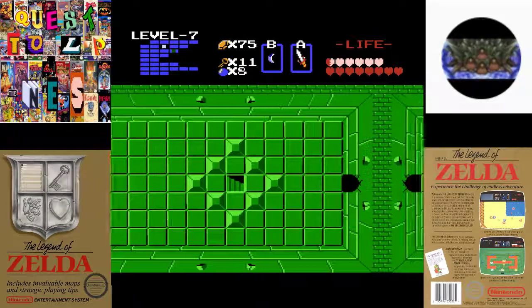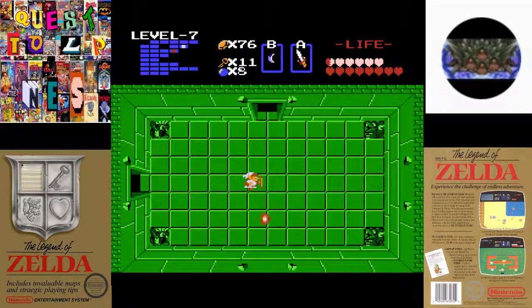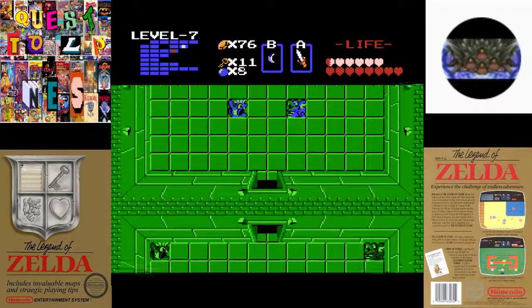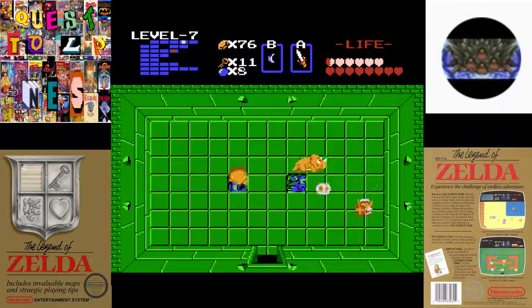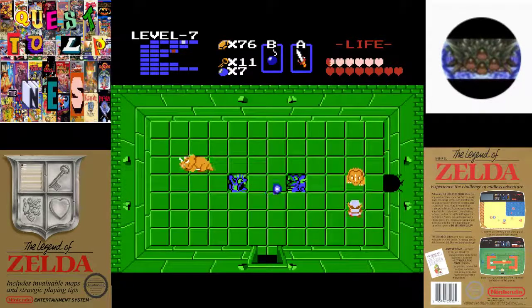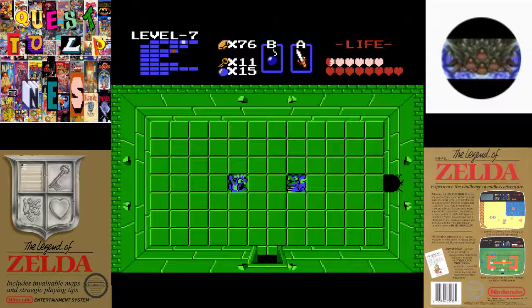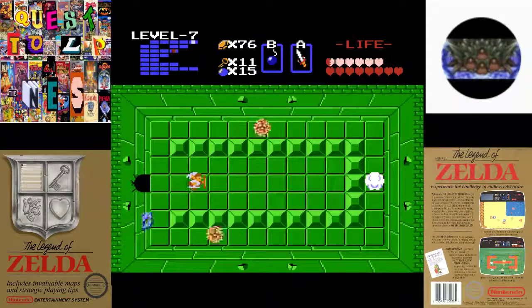There we go, sweet. I'm gonna bomb this wall first before I even try dealing with these Dodongos. Putting on the bombs usually helps. Trying to stun them just right so I can get the bonus bombs. And now we're in the tip of the nose, so I guess this is the secret.